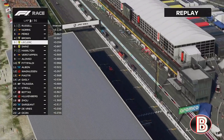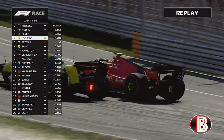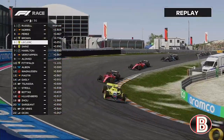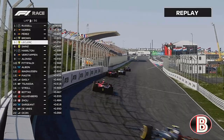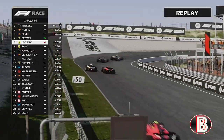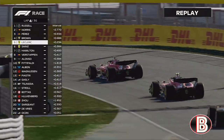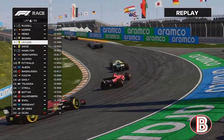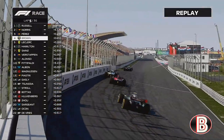Here comes Carlos Sainz on us - he goes to the inside into Tarzan. We're going to keep it pinned all the way around the outside, so he didn't have the grip but we did and we stay ahead. One lap later on lap 4, here comes Carlos Sainz again, going to the inside again. We do copy and paste of the previous lap - keep it pinned around the outside. That bit of banking is really helping us and we've done the exact same thing to Sainz again.